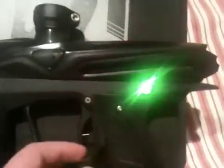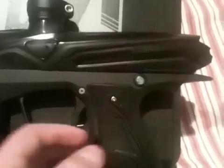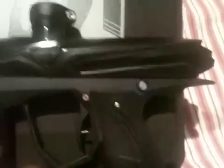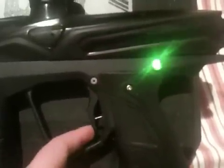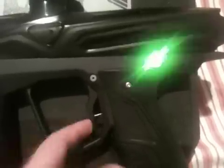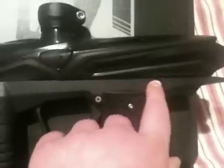Now say I want to set my BPS cap — so I'm going to tell it fast red right there. I click it ten times: one through ten. And my BPS is going to be ten. Now say I want it to be ten and a half — I click it two more times. So now it is in NXL mode at ten and a half balls a second.